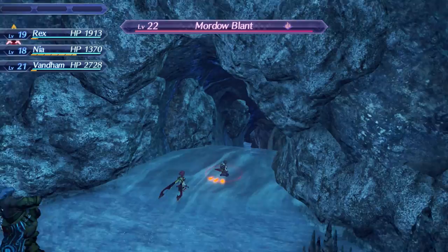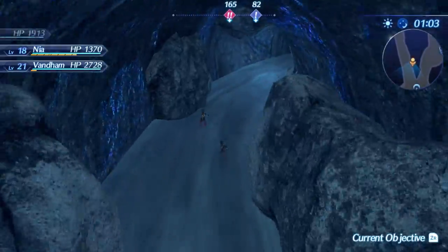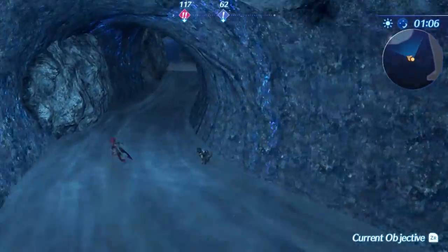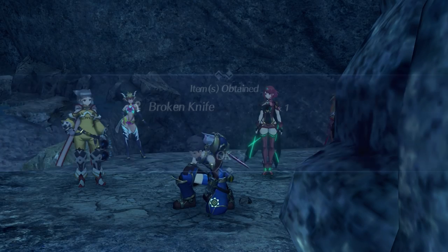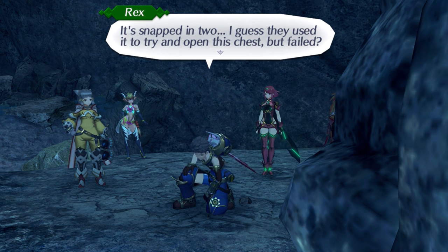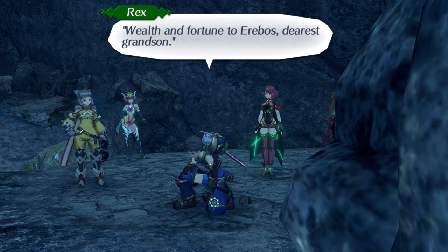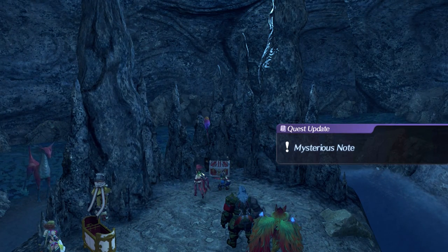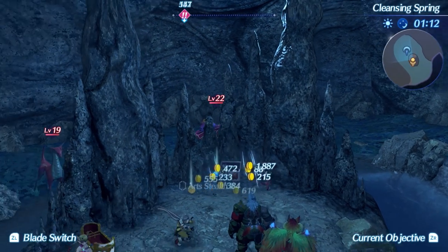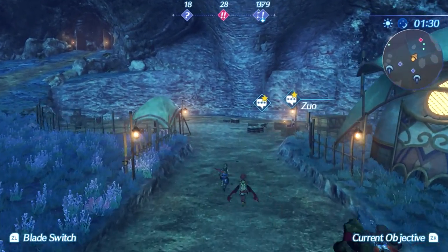Mordo Blanche, more like see you to Mordo Blanche - that's all I had! Here we go down the rapids. This would be so terrifying to do in real life, especially having lead boots that would weigh you down in the water. A broken knife - it snapped in two. I guess they used it to try and open this chest but failed. There's something written on it: 'Wealth and fortune to Arabos' dearest grandson.' Looks important - if we ever come across its owner we'll have to ask them about it. There's our progress made on the mysterious note. We can open this treasure and get Art Stealth 2 and a common core crystal. Since we're finished with our mission, let's see what's going on back in town.